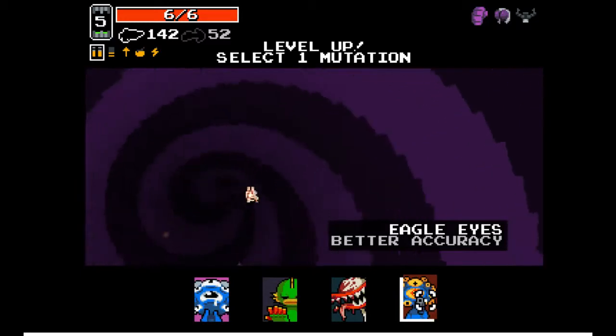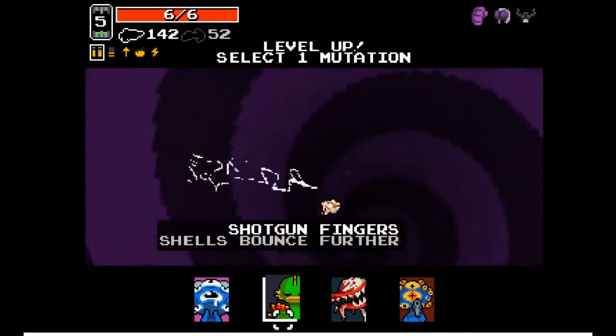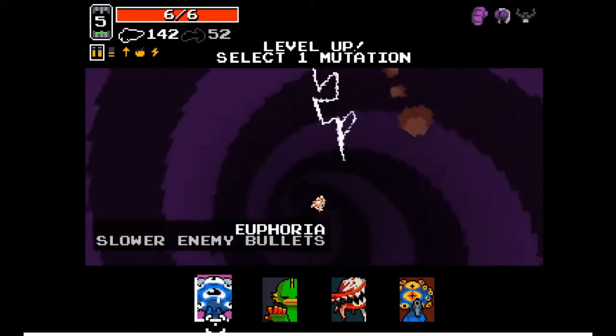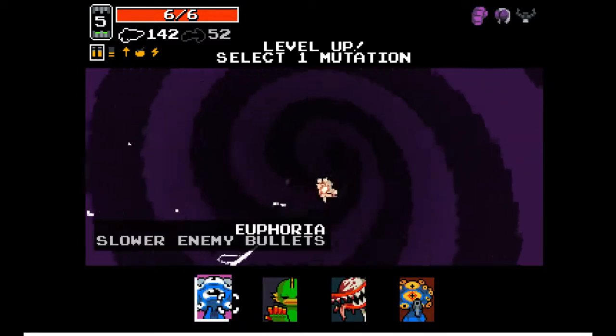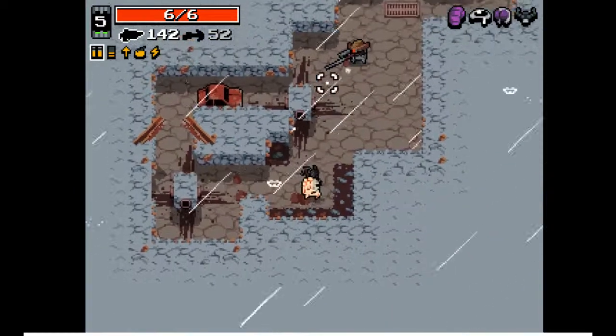Honestly, eagle eyes don't help — I have two very accurate weapons. I still don't really like bloodlust that much. I think I'm going to have to go with euphoria; I think it's the lesser of four evils. Hopefully it'll help me dodge people somehow.